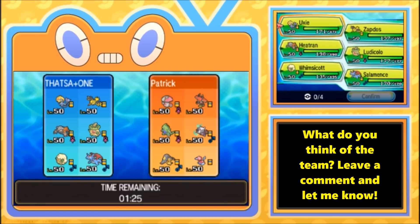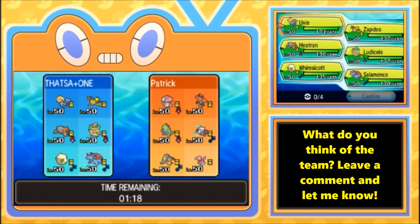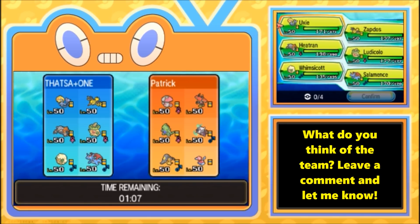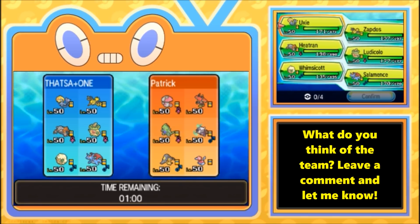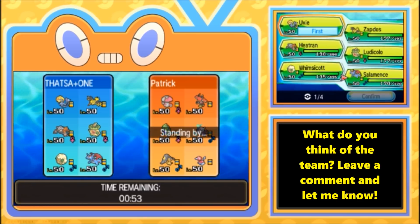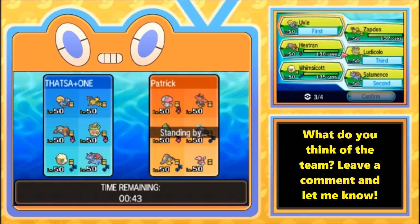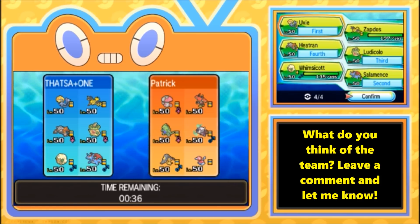Our very first game is against an Amoonguss, Bulu, Ttar, Marowak, Mawile, and Porygon team. It's somewhat of a Trick Room team. I think I can get away with going Salamence against a lot of these guys. Salamence Uxie actually seems pretty dang good — it only really loses to the Ttar. I'm gonna lead Salamence, keep Ludicolo in the back to switch in if Ttar leads, and bring Heatran over Zapdos because of Marowak.